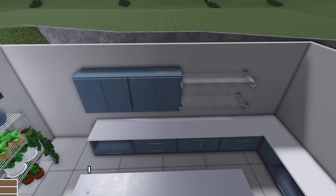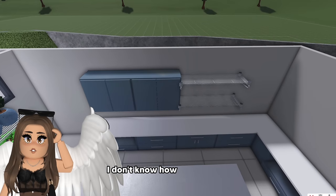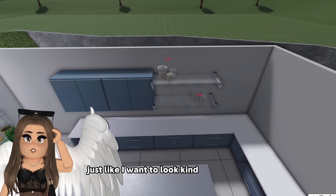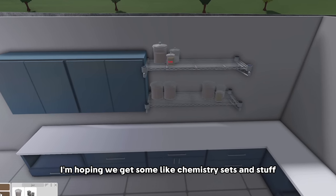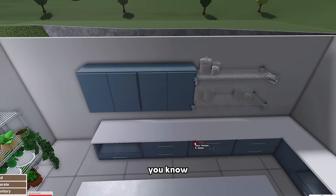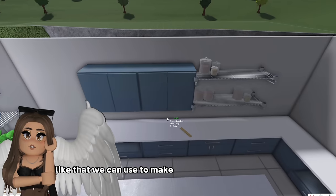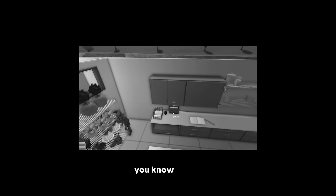So this is the test lab. Then we're also gonna have a growing area right here. I'm gonna need more of those wire shelves - I feel like the wire shelves look so good in this one. I want to add like jars and glass - I want it to look kind of like a lab, but we don't have a lot of lab items yet. I'm hoping we get some like chemistry sets and stuff.